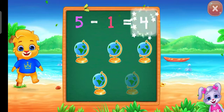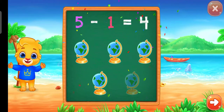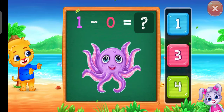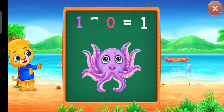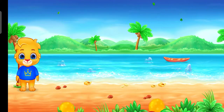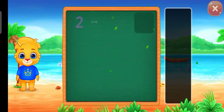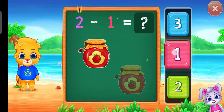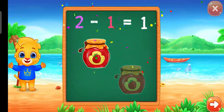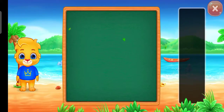5 minus 1 equals 4. One minus zero equals one. One minus zero equals one. One minus zero equals one.